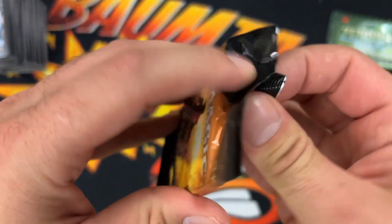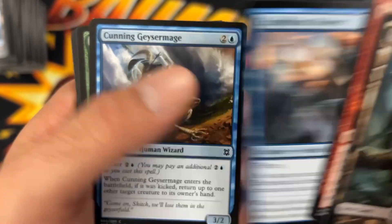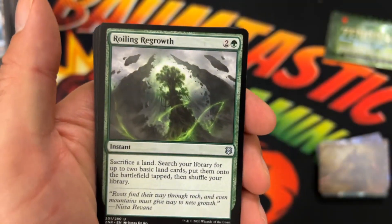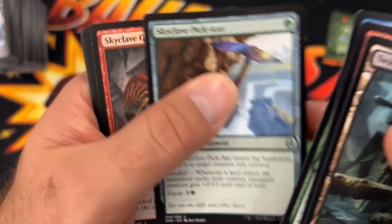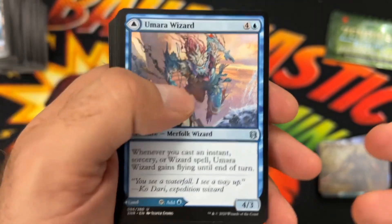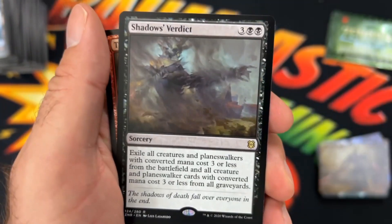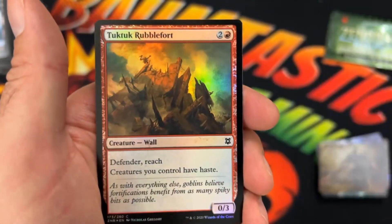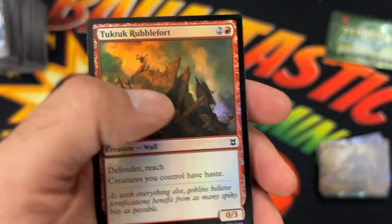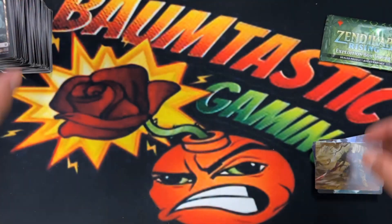Alright, here we go — Final Pack. Swamp. Fisher Wizard. Expedition Diviner. The Geyser Mage. Rolling Regrowth — Uncommon there. Skyclave Pickaxe. The Skyclave Geoped. Amara Wizard for a Flip Land. Shepherd of the Heroes. Subtle Strike. We got Shadow's Verdict as a Rare Hit there. With Two Took Rubble Fort Foil Uncommon. And that's it — didn't get anything out of the last pack.